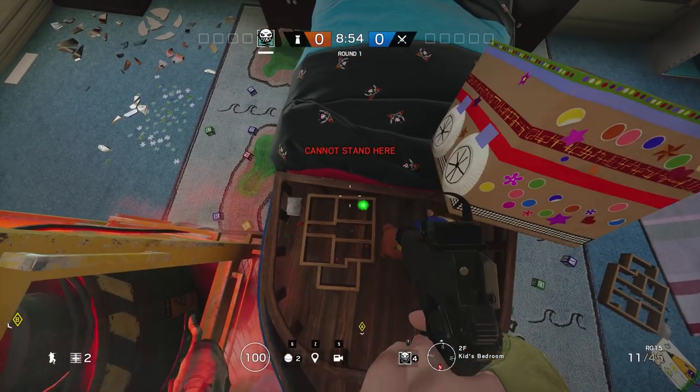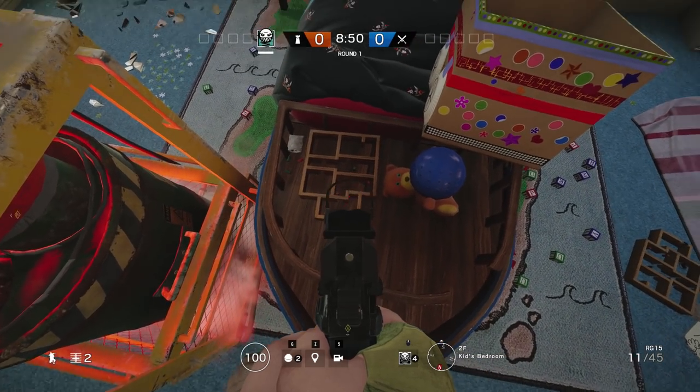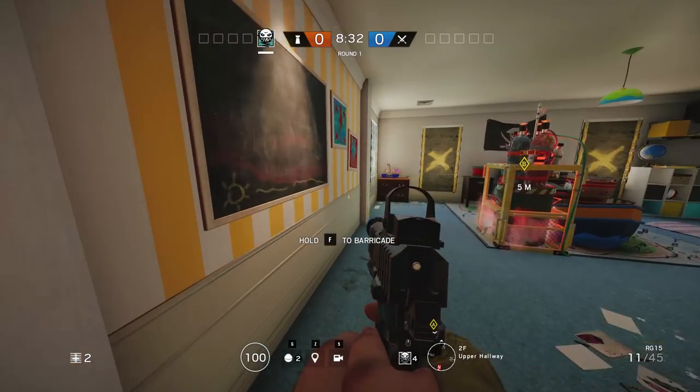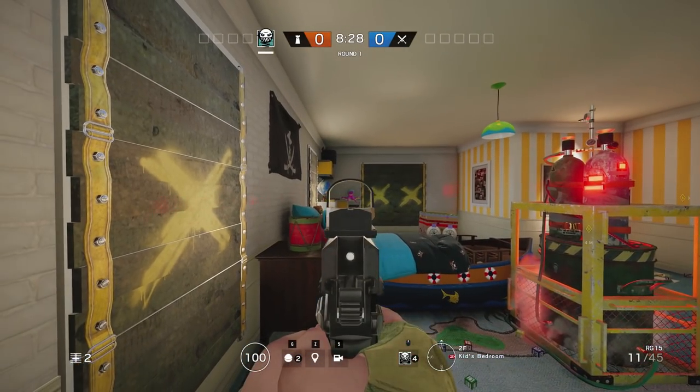The second little puzzle is going to be on the end of the bed, and if you uncover it, it's hidden on the bottom. There's also another one on the right-hand side by the octopus, but we're going to be moving on because you guys get the point.